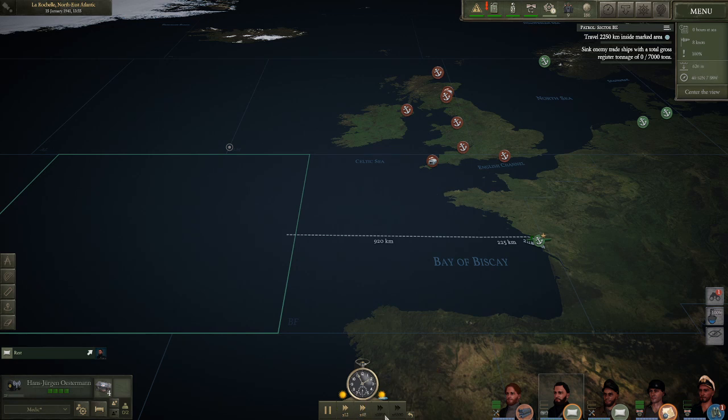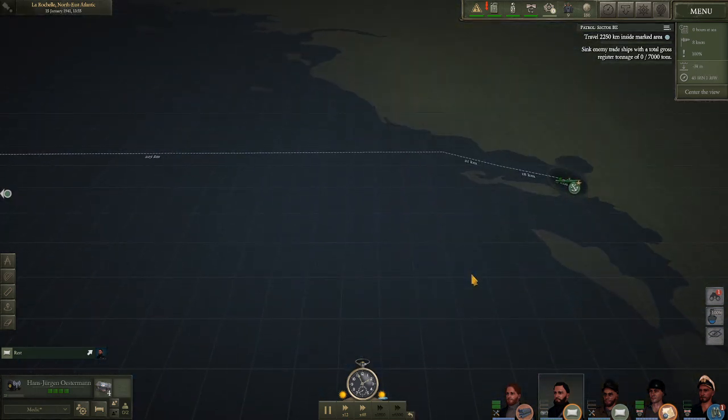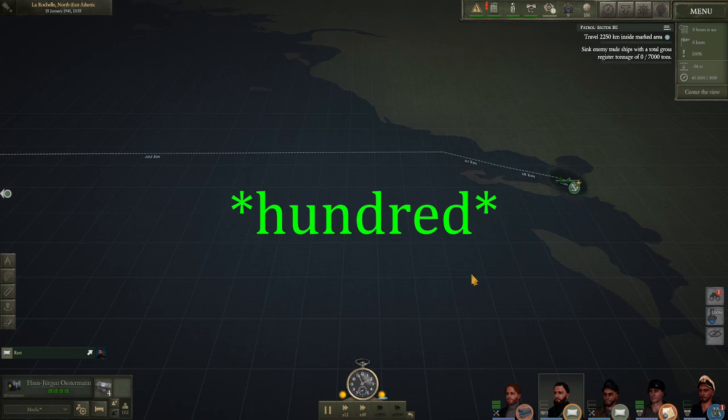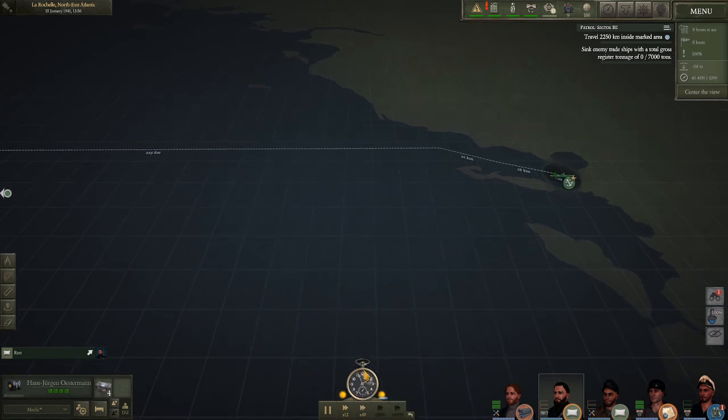We also have 1800 times speed, and then 6500 times speed — that one terrifies me a little. I'm not sure how much use I could get out of 6500 times the speed, but I guess we're going to find out. Time compression close to land using the dynamic setting worked a little bit faster than it did in 126. Times 12 has very little difference — it's creeping along.